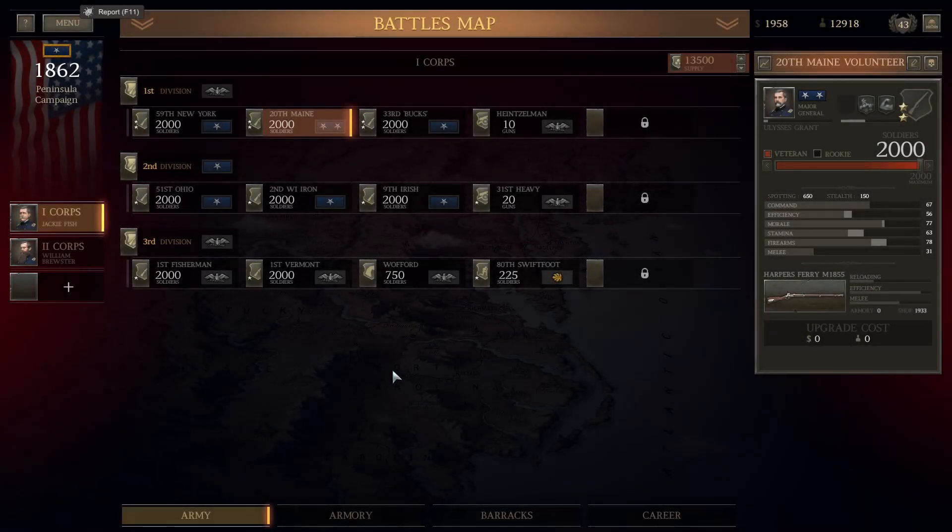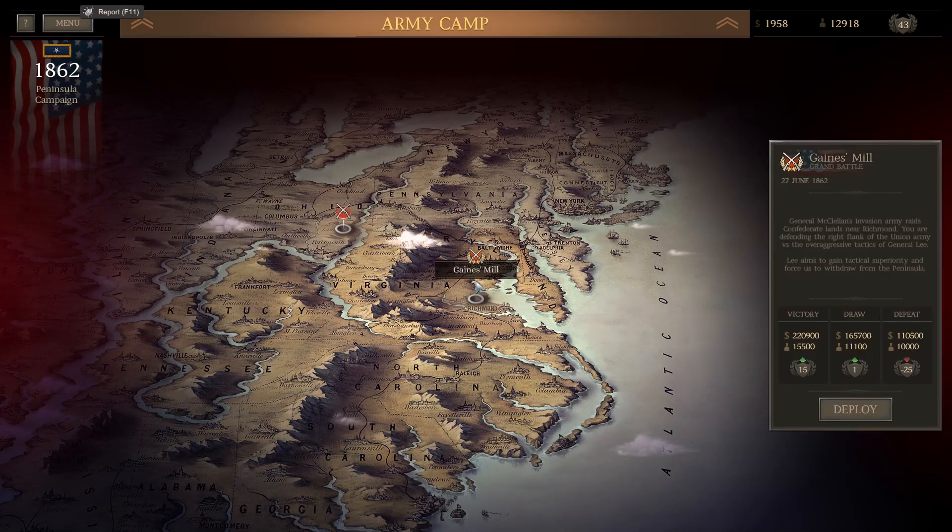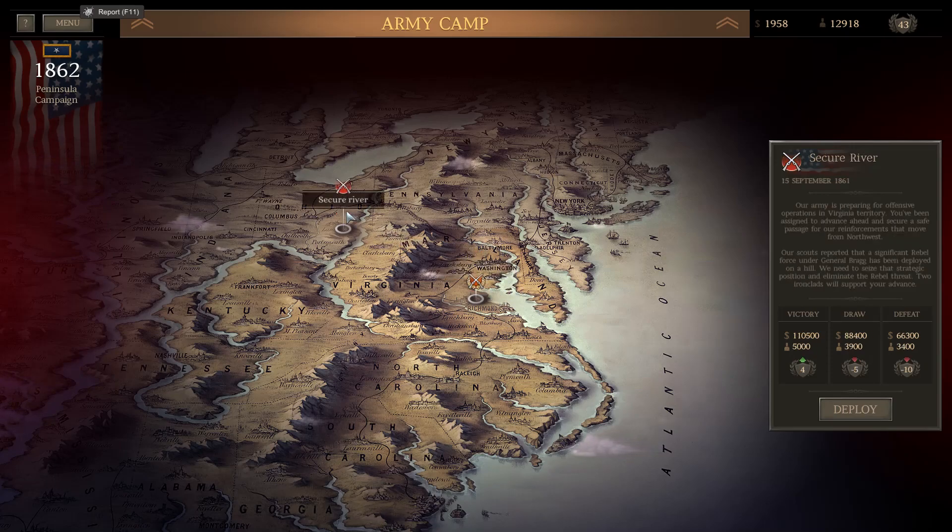Hey, what's up guys, it's Fish here and welcome back to the next installment of my Ultimate General Civil War campaign. As the Union, we last left off fighting some smaller battles around the Battle of Gaines Mill, trying to clean up the road to Richmond and start the battle, which I'm super excited to fight.